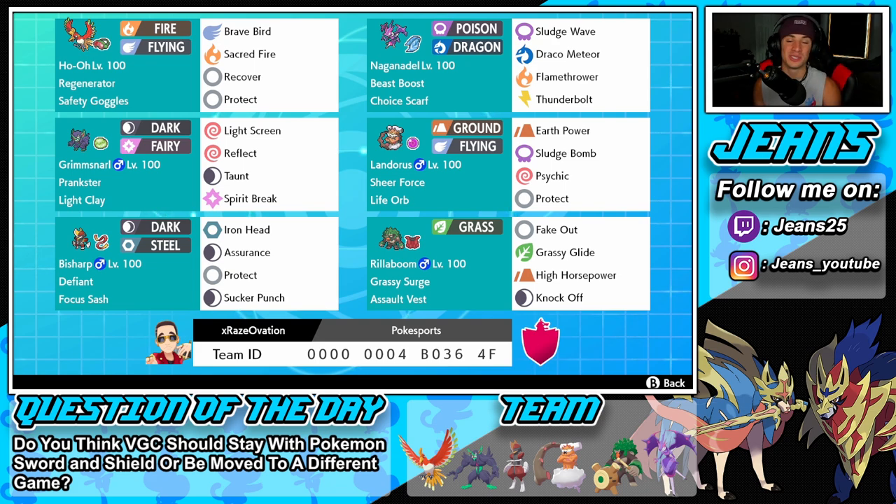Bottom left is Bisharp, a Pokemon I don't really use a lot but he's very underrated. Defiant is his ability, Focus Sash as item, Iron Head, Assurance, Protect, and Sucker Punch for first-turn priority. Final Pokemon — Rillaboom! We use him in every Series 10 team because he is just so good. Fake Out for flinch, Grassy Glide for STAB and first-turn priority, High Horsepower for coverage, and Knock Off to take off items.